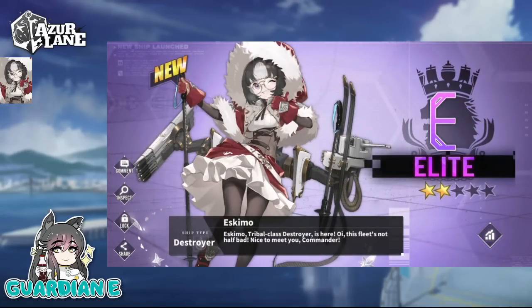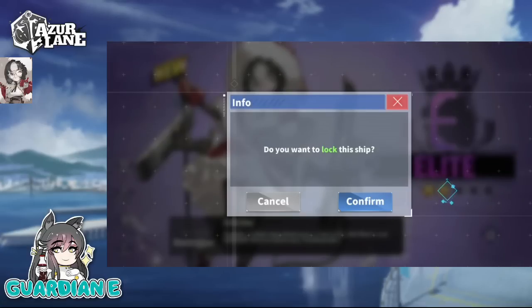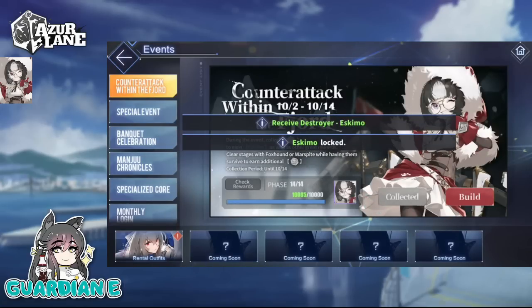Eskimo, Tribal class destroyer, is here. 'Oi! This fleet's not half bad. Nice to meet you, Commander.' Well, thank you very much — take pride in my fleet. Obviously she's named Eskimo, so she has an Eskimo motif — the floofy hood and a very warm-looking jacket. But at the same time she also has a ski motif: she has skis on the side with her armaments as well as the poles that she holds. Kind of a cool, neat design. It's good to have her.